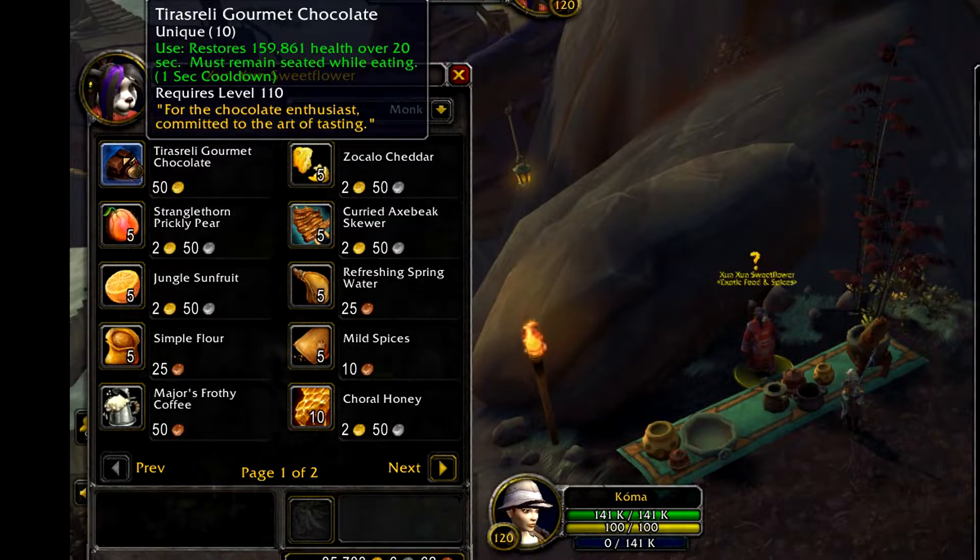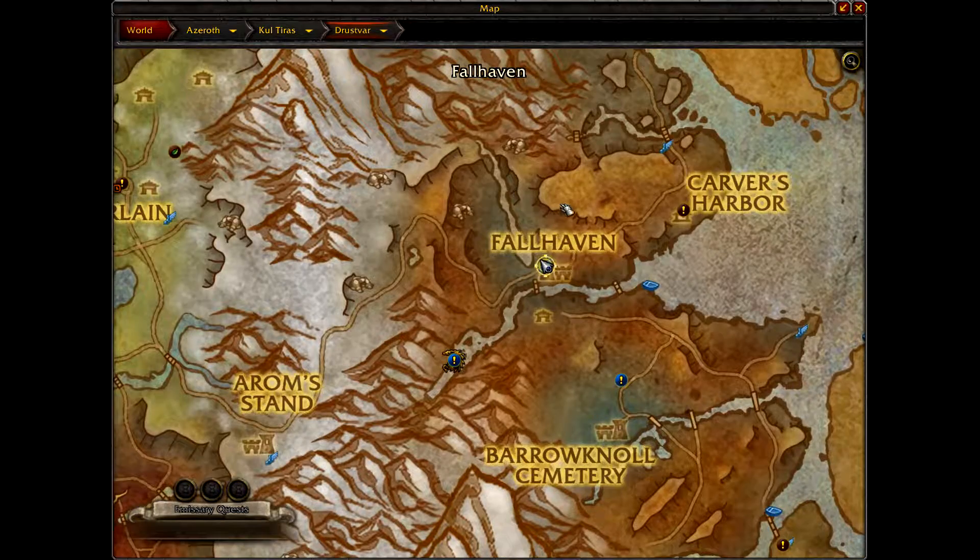Once you have these, go back to Fallhaven. Head west and look for a treehouse — it's near the top of Fallhaven on your map.